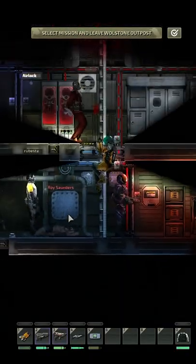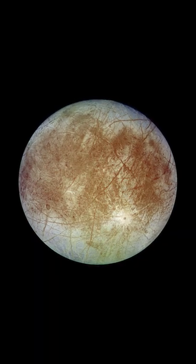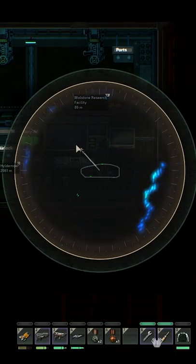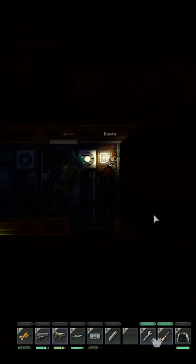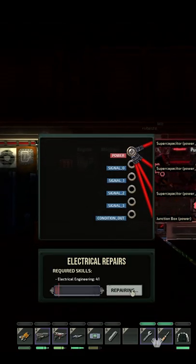Barotrauma Game Review in 60 Seconds. Barotrauma is a 2D multiplayer submarine simulation survival game set on Jupiter's moon Europa. 2D multiplayer, check. Submarine that you control to get from point A to B, check. Simulation is a bit more difficult to define, but you will need to control electrical and mechanical systems to keep the submarine going, so check.